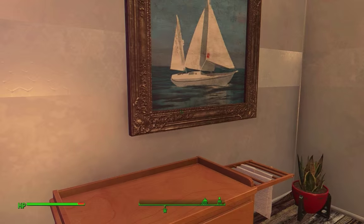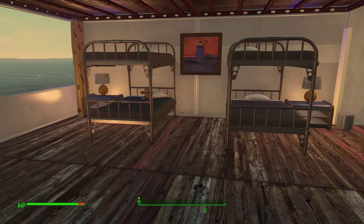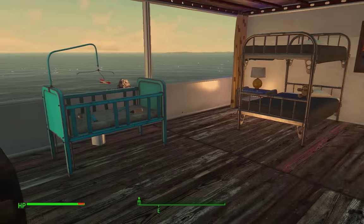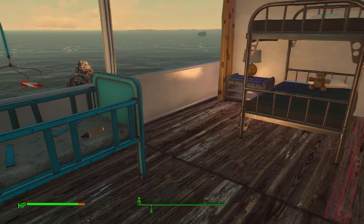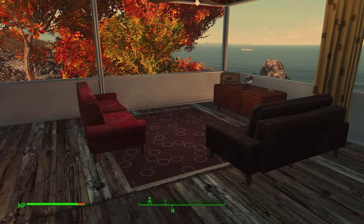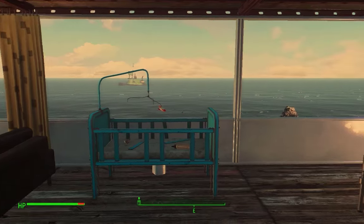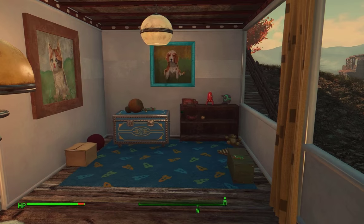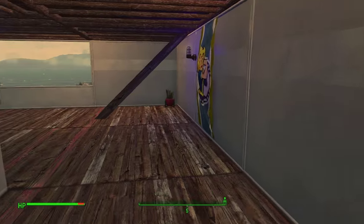This is the final room — I like to call it the family room. It's built for an entire family to stay here together. We've got two double bunk beds, so I'd say six people could sleep there. And a crib — just ignore the fact that it's all broken down and pretend it's the nice pre-war tile set version. Over here we have a family room with a nice view. Every room comes with at least one radio. There's no balcony on this bottom floor. Over here we have a play area for the kids — going to put more toys there later when I head back to Vault 81.